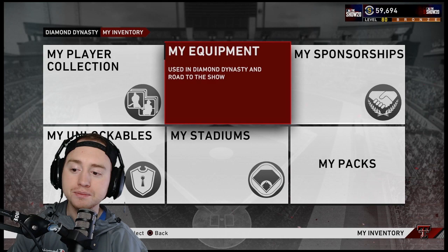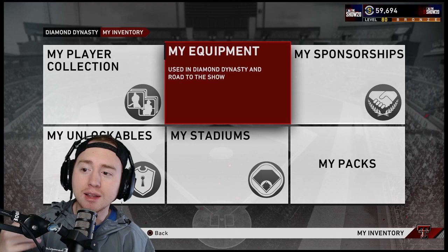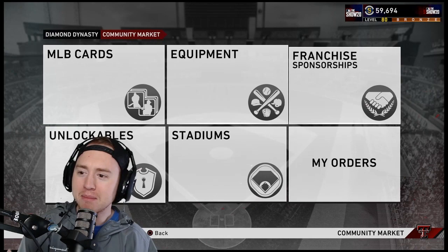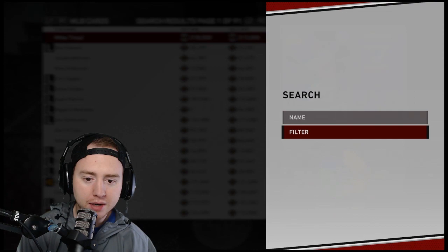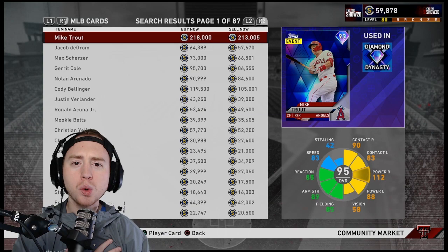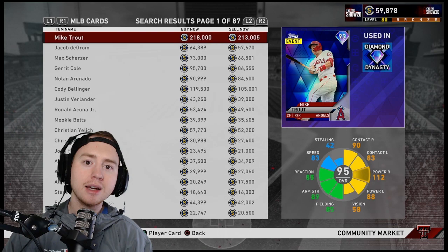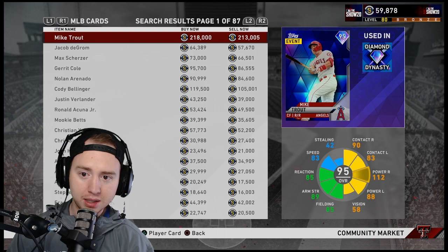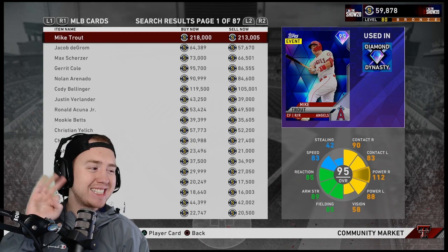Now onto the part everyone really wants to know — the marketplace, where the big plays really happen. How do you flip cards and make money flipping? Let's look. I filter to live series, since non-live-series is usually pretty slow. My strategy is quantity over quality — I'm looking for big fast moves. I don't need to make 10k on a flip; I need to make 1k, and you will using this method. I have three distinct card types I go after.